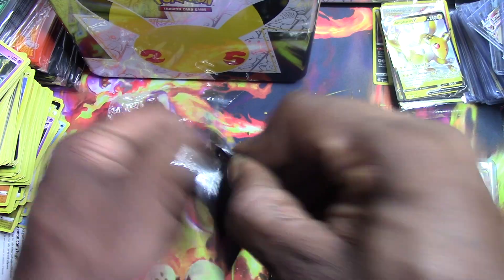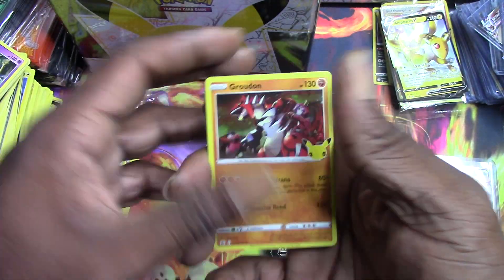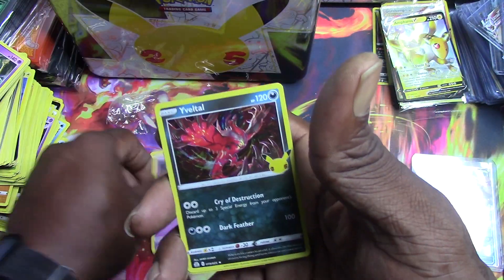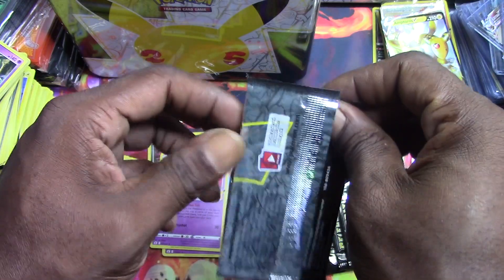Let's get into the Celebrations packs — we recently just got the Charizard, but let's see what else we get. Cosmo Em, Eevee, Talonflame, and a Mew. Let's see what kind of hits we can get.